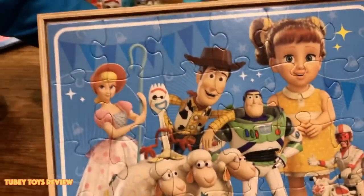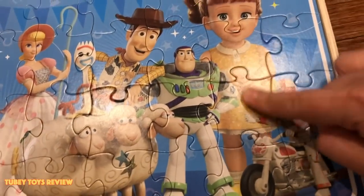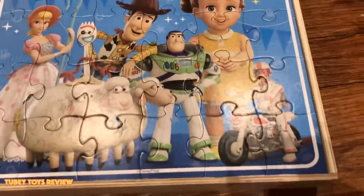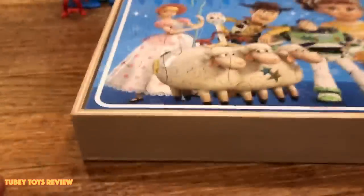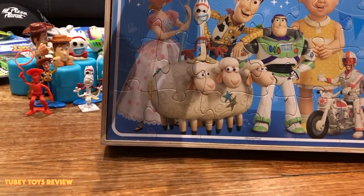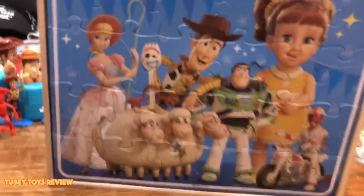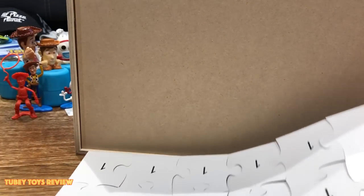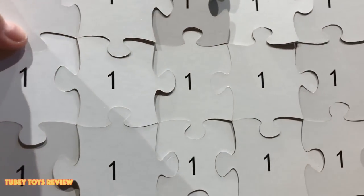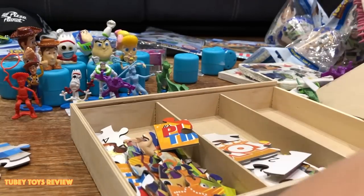I like this puzzle so much. Gabby Gabby looks so super sweet — so they think she's nice, but she might actually be bad. What's cool about these puzzles is they're numbered in the back so you know which one's which. This is puzzle number one. There are five puzzles total. Let's build them all.